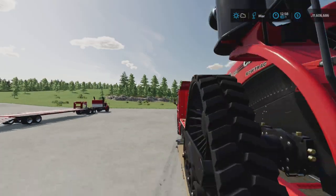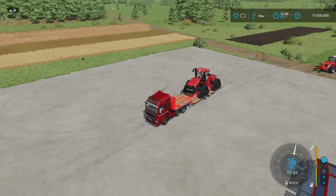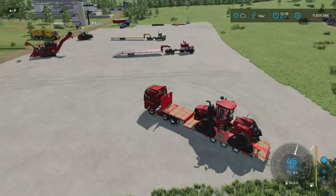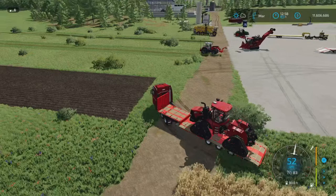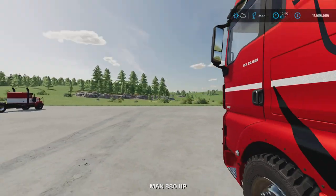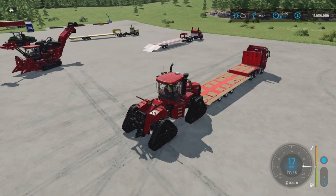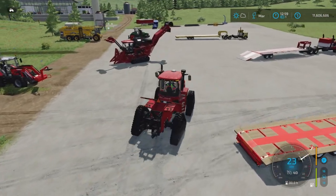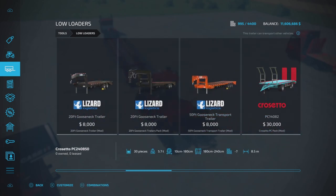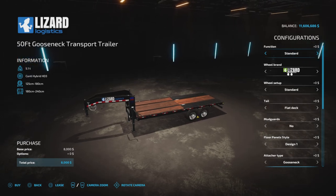There we are, that's good enough. I'm going to fold it up and take the tension belts on. I'm not going to drive very quickly - around 30-40 kilometers an hour - and we're going to turn with a small radius. You can see it's pretty stable. Taking the tension belts off now, I'm going to test it on the 50-foot transport trailer and see if we see any difference. If you don't know where to find it, it's not under trailers - it's under low loaders, called the 50-foot gooseneck transport trailer.